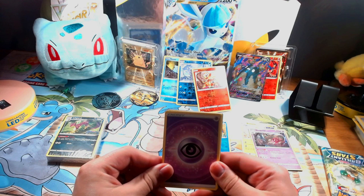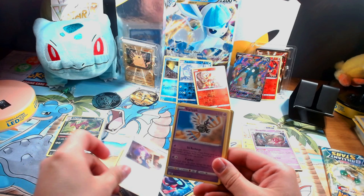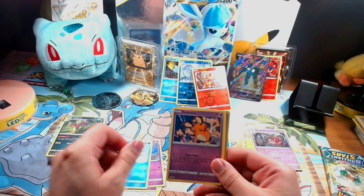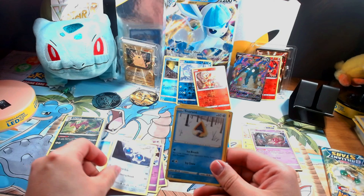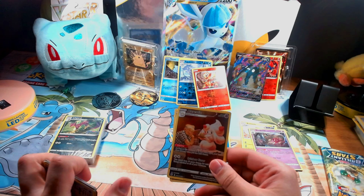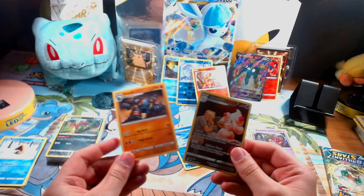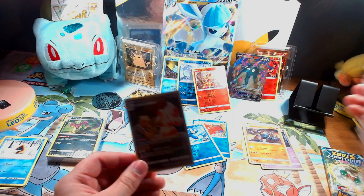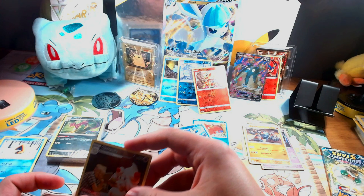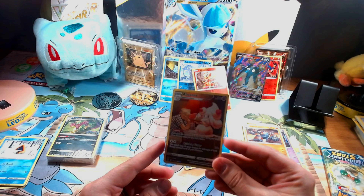Code card off to the side. We have a Psychic Energy, Morgrem, Acerola's Premonition, Sigaliph, Duskull, Kubfu, Dedenne, Klang, Snorunt. Oh okay, here we go — these are the character cards as everybody should know by now. Haven't seen one in person yet. Just gonna throw the common off to the side. Really glad to see this — would like to collect all of these at some point, like most people probably would. We have the Alcremie one.